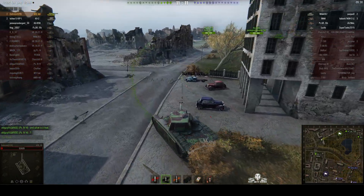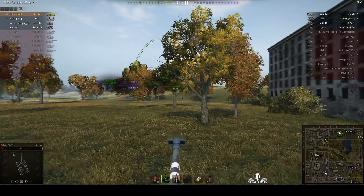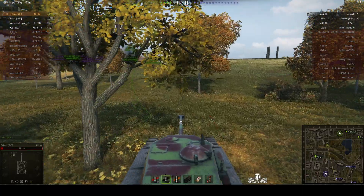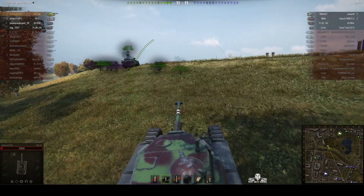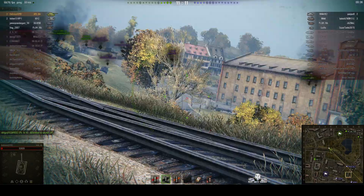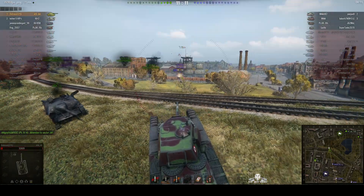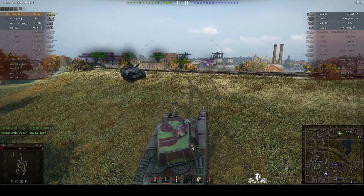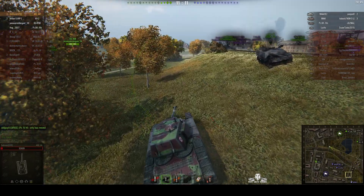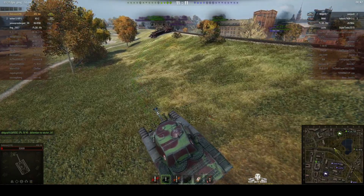There's the Sherman Jumbo near the crossing. Not sure he can get a shot from here. He goes down the other side of the embankment for the railway. There's the M4A3E2 — puts a nice round into him, pulls back into cover. Return fire. The E2 is probably going to stay there for the moment — let our RT soften him up, then we'll go over.